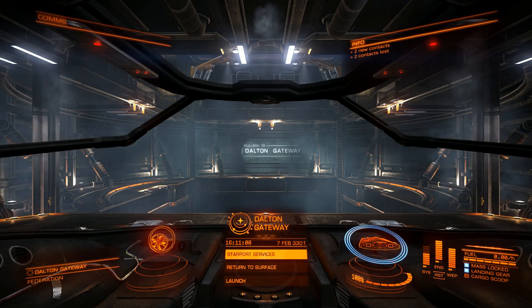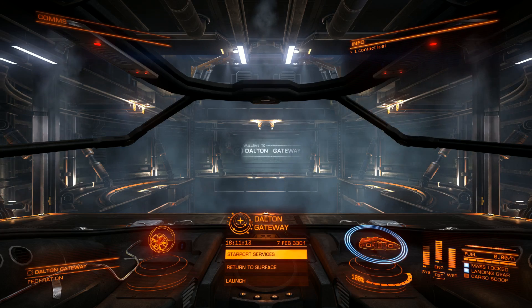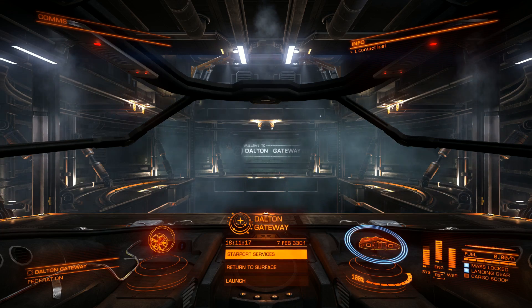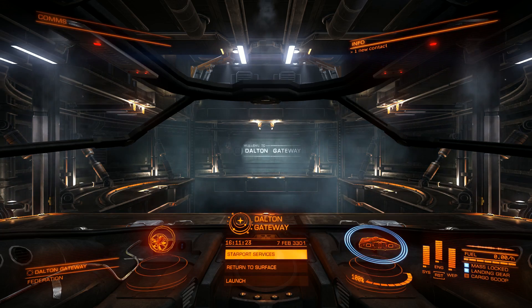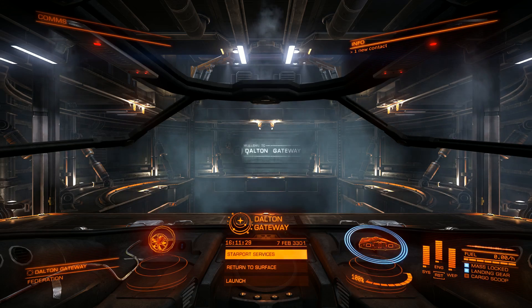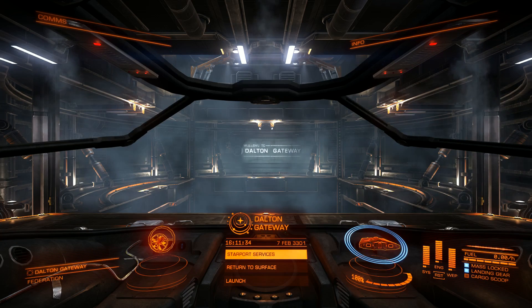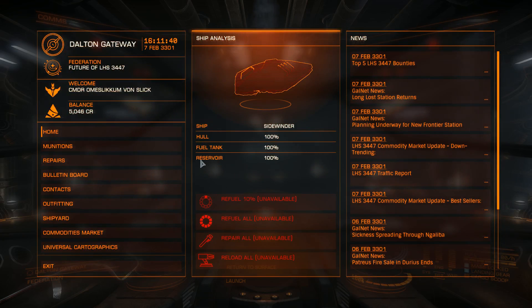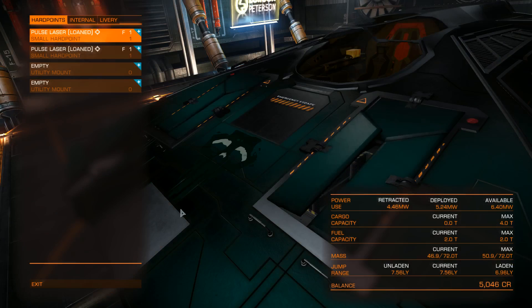I switched back to my Sidewinder because that is the ship everybody starts with, and I want to show you the upgrading of the Sidewinder. I'll also give you some tips on what to upgrade. So let's start — go to Starport Services if you are in a big dock. Keep in mind that smaller starports and star docks don't have an outfitting service, so go to the biggest dock you can find within the star system and click Outfitting.